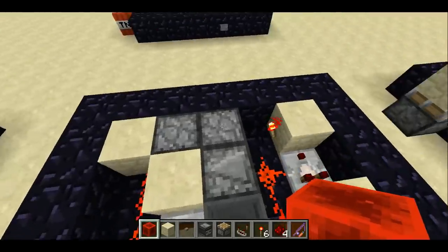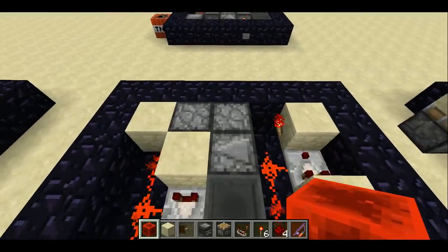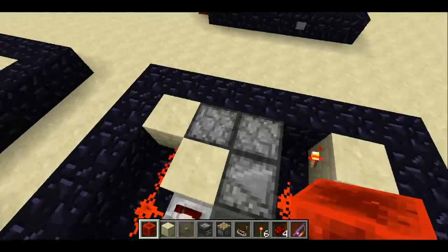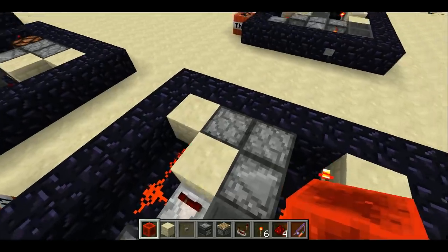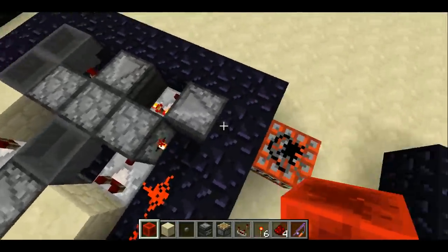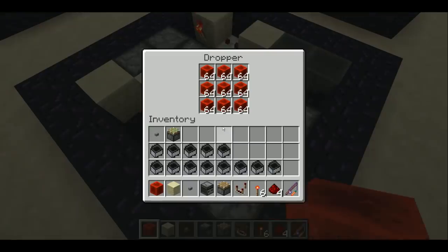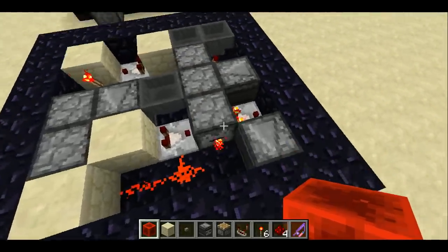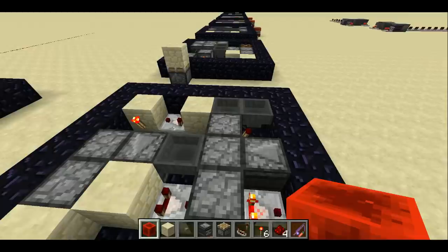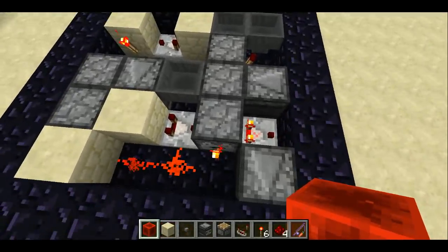Over here we also have two droppers pointed at each other. They work so that it drains from this side into this side completely, and then drains from that side back completely. The TNT is ignited by the contents of a dropper — when it empties out, the TNT goes off. This dropper has a couple of other droppers and a hopper feeding into it.